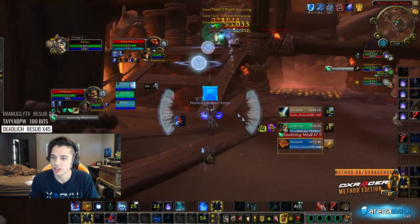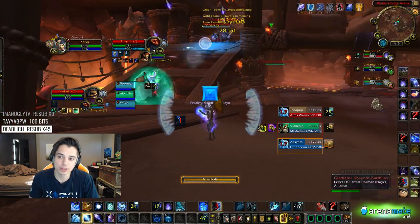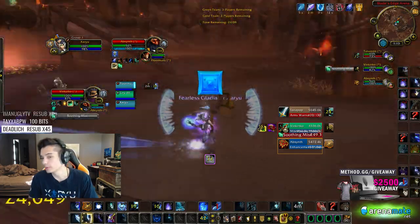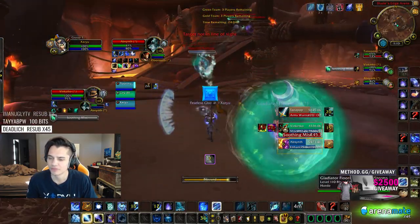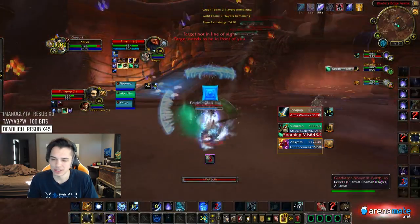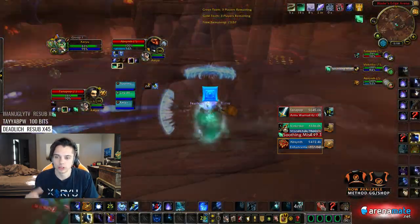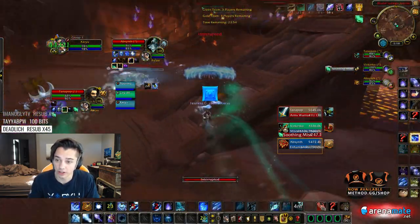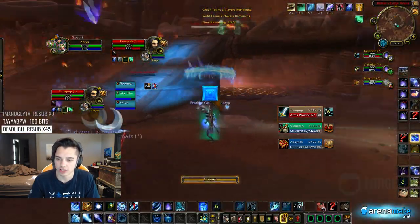I didn't pop Icy Veins there — I'm almost just trying to bait cooldowns. And there's our double orb, and there's our go. Leg Sweep has a 45-second cooldown. Orb is a 1-minute cooldown but it can be reduced. So it almost lines up where orb and Leg Sweep come up around the same time against a team like this. When you're fighting a Demonlock and Holy DK, you're going to have orbs much quicker and can play a little more aggressively.